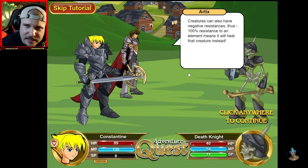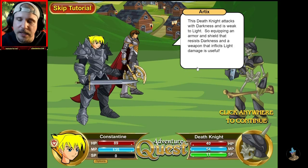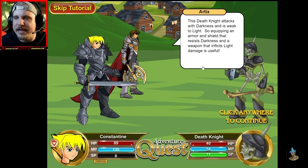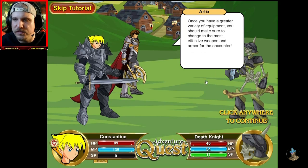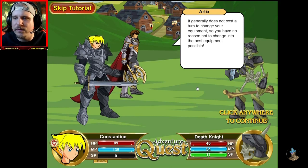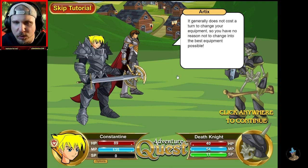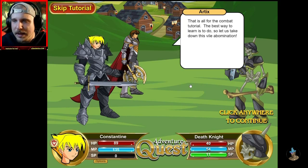Creatures can also have negative resistances — 100% resistance to an element means it will heal that creature instead. This death knight attacks with darkness and is weak to light, so equipping an armor and shield that resists darkness and a weapon that inflicts light damage is useful. You should make sure to change to the most effective weapon and armor for the encounter. It generally does not cost a turn to change your equipment, so you have no reason to not change into the best equipment possible. The best way to learn is to do, so let's take down this vile abomination.